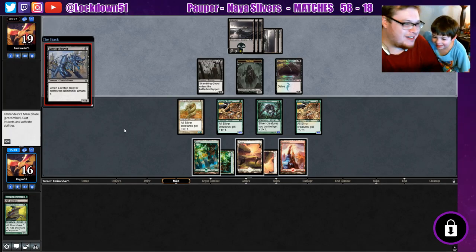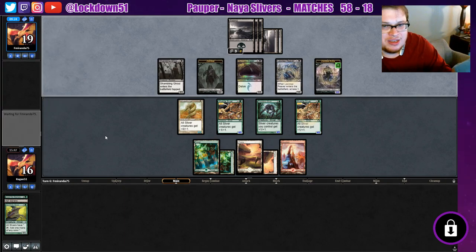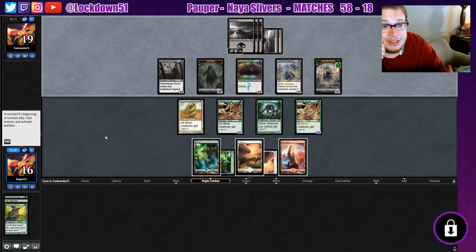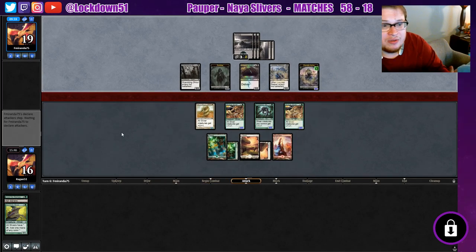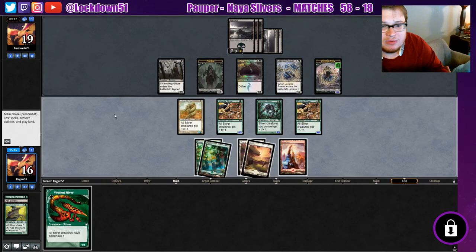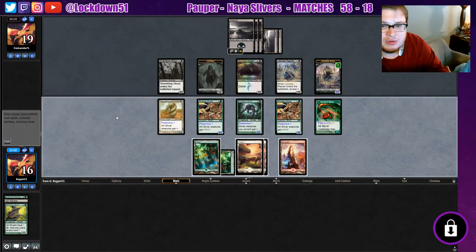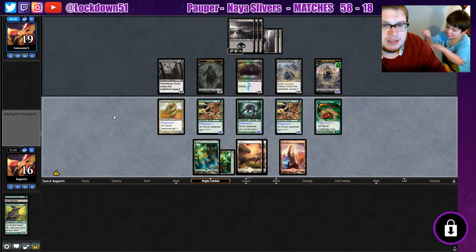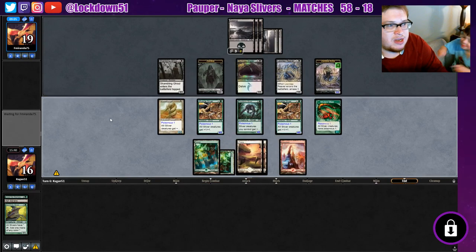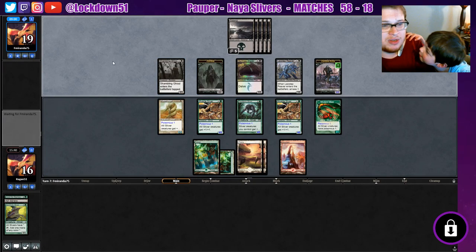They're getting all these blockers — this is annoying but now they're empty-handed, and this is good. We just need to start getting past this Gurmog. I need a Sidewinder or another Lord and we'll be in better shape. I think the best thing here would be a Sidewinder because everything will shrink. We're just both gonna keep adding to the board and passing until we can go wider than them.